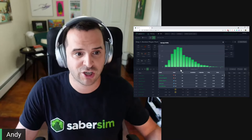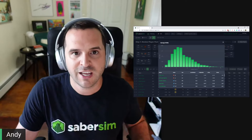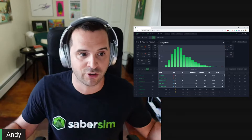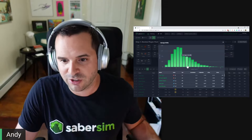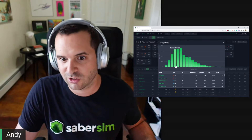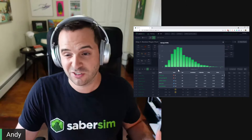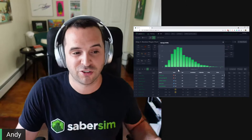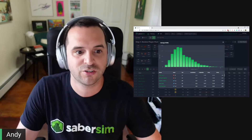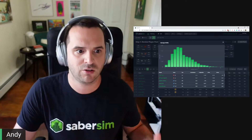According to average projections, a tight end with a projection of 15 points — about what Kittle has — is as likely to score 20 points as they are to score 10 points, since both are five away from the average. But that's not true. He's going to get 20 points around 8% of the time and 10 points closer to 13–14% of the time. That's honestly about a 50% difference. What you'll see with tight ends across the board is they score below their average more than half the time.